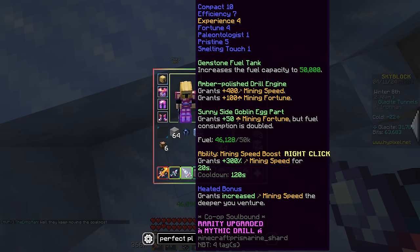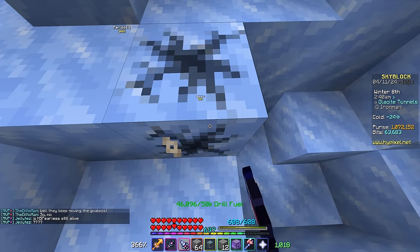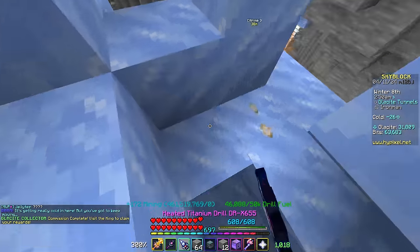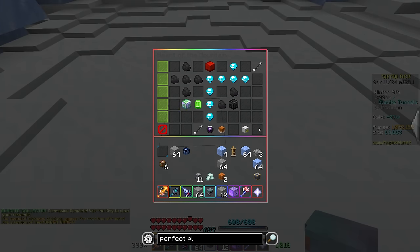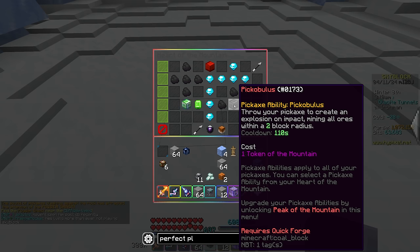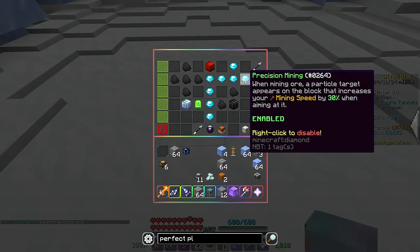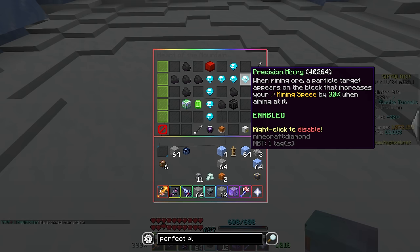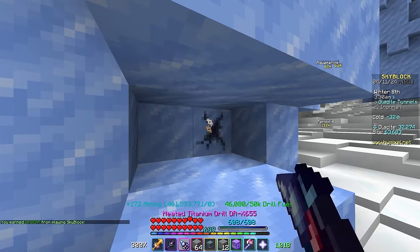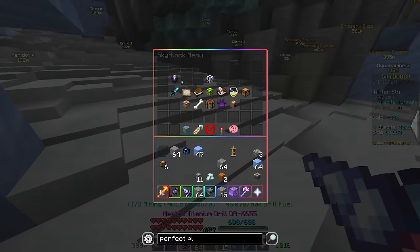I ended up swapping my Drill's gem over to another Jade instead of having the Topaz, because you don't really need Topaz for commission runs — it's better to have the extra fortune to do these comms faster since these are the ones that are terribly slow. If you want to see my Heart of the Mountain Tree, it is a little bit crazy but I think I figured out kind of what I want. We want mining speed boosts — that's going to be super important. I did try using Picobolis at the same time and it didn't really work well. The amount of time it took to swap over and back ruins the point of having it.